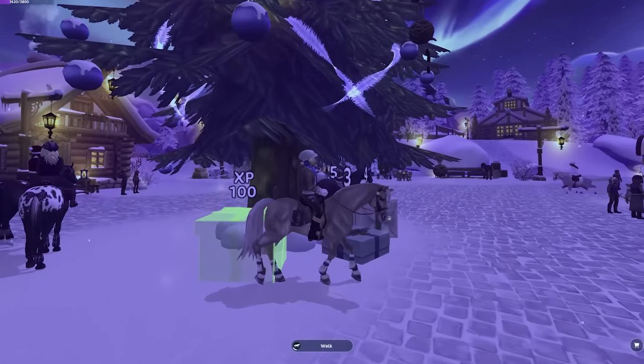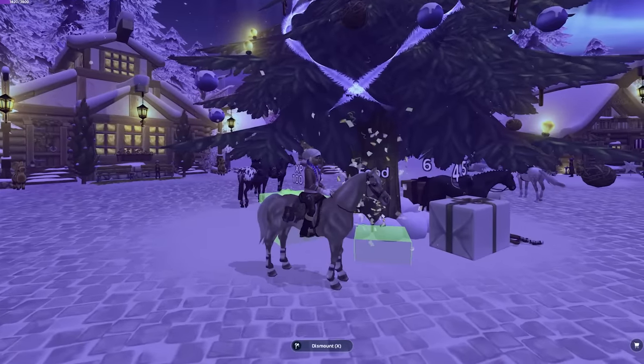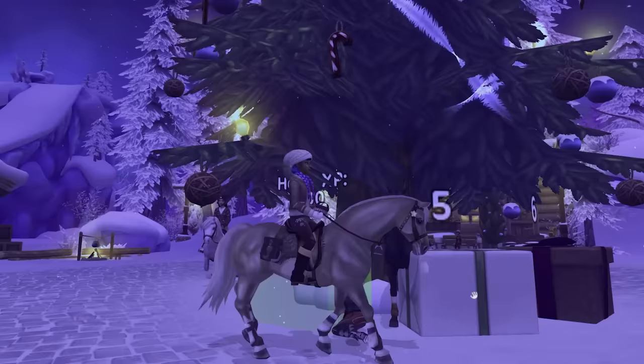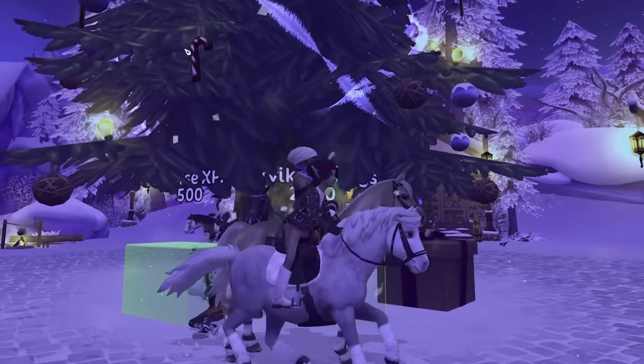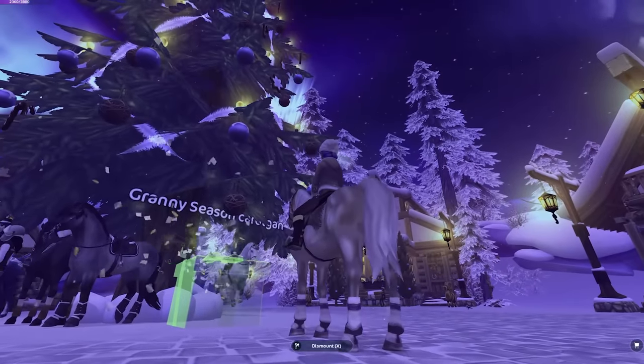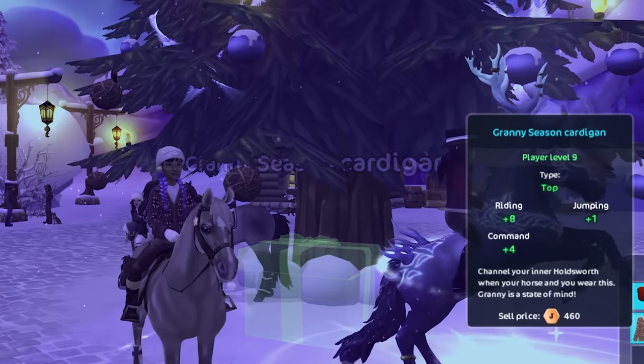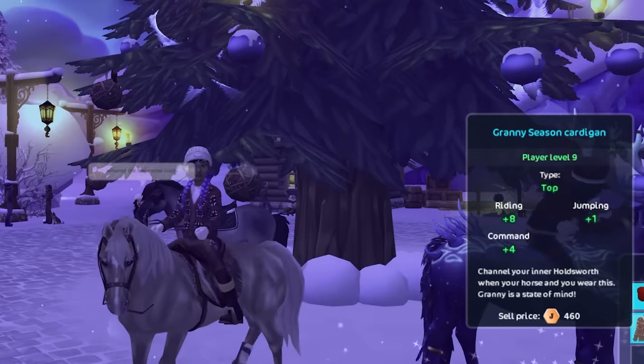We got some XP — I think that was for player. Some food: apple, carrots, oranges. Horse XP too. I hit my shilling limit. Let's go ahead and open up day six. Granny Season Cardigan. It's really hard to tell what it looks like — it's the recolor of that one knitted sweater, but it looks nice.